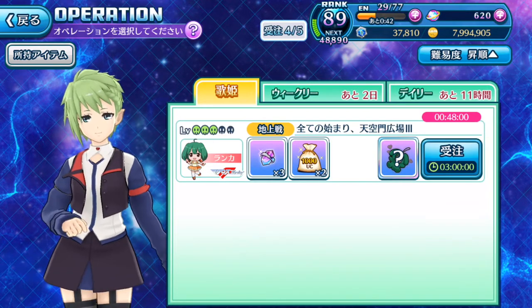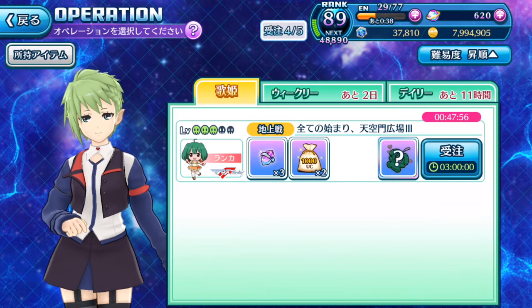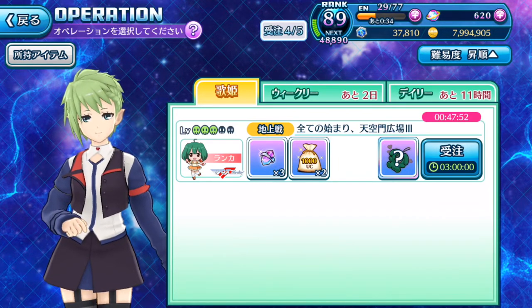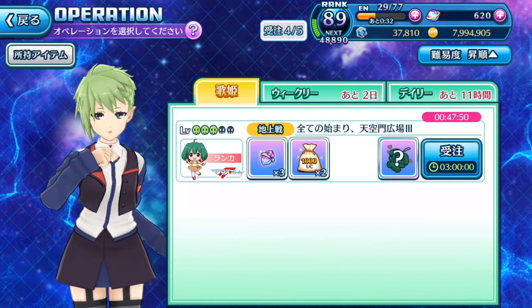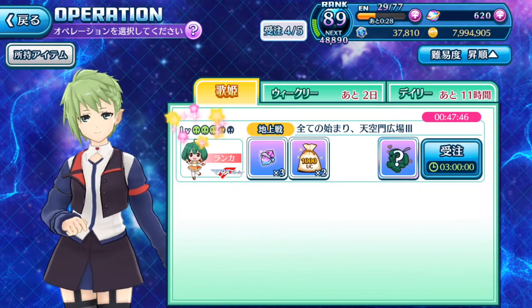The max level for the operation depends on the affection level. My Freya is currently level 31 for affection and is able to max her Utahime operation to level 5 — she's had 5 scouts since she was affection level 25. So I think level 25 is roughly the range you need for max level difficulty.